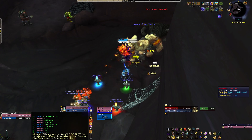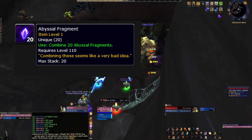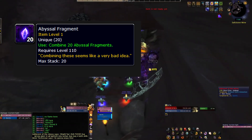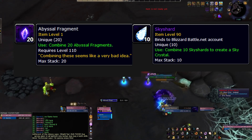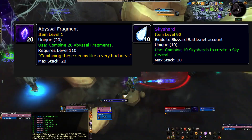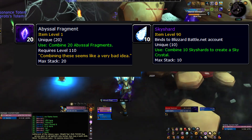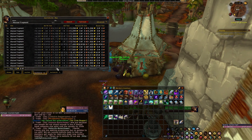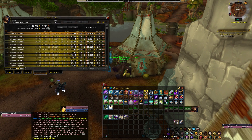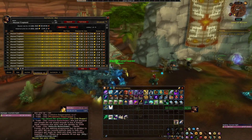Much like the Alani Mount in Mists of Pandaria, you will need 20 Abyssal Fragments which drop in specific locations throughout BFA zones. Unlike Sky Crystals for Alani, these fragments are actually BOE, so you can sell and purchase them in the Auction House. Your server will depend on the cost, but right now these roughly go for about 15,000 gold each, so be prepared to pay a hefty amount if you don't want to farm any of these.